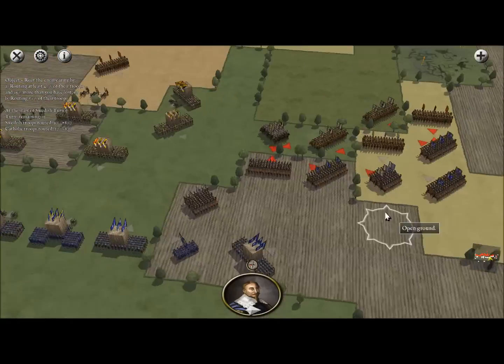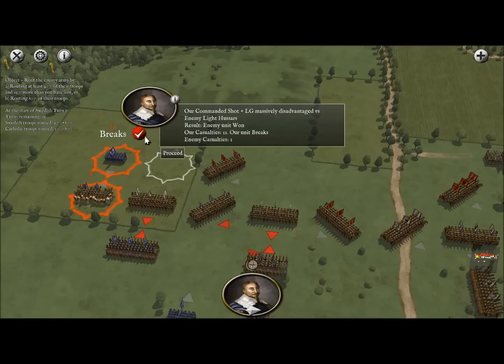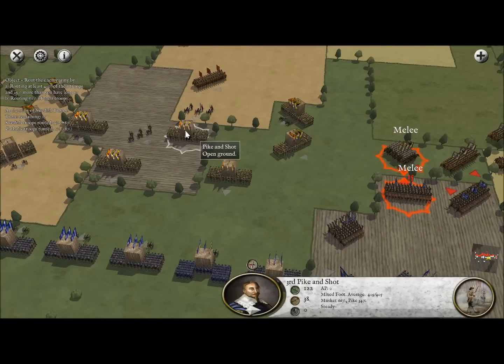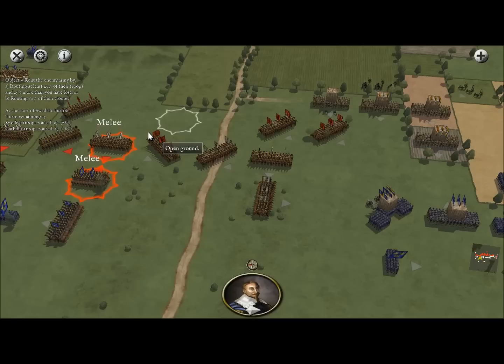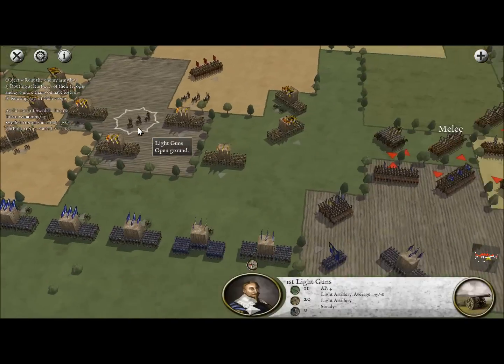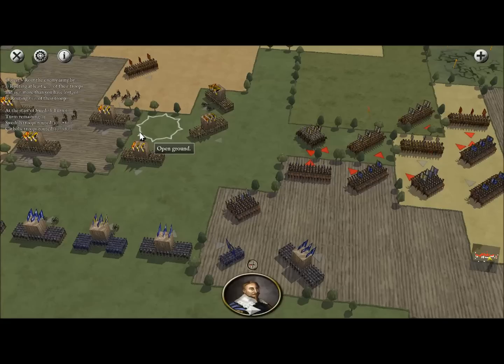Our men are running down the commanded shot like dogs — no chance they'll escape. At the same time, the enemy is running down our commanded shot on the left side — no chance they'll escape either. It's tit for tat right now. The cavalry on our right side just isn't as strong as I thought, and I hope we haven't gotten into a fight we can't win. But remember, we still have a lot of chances to come back — though losing this major battle would be a huge disadvantage in the war.